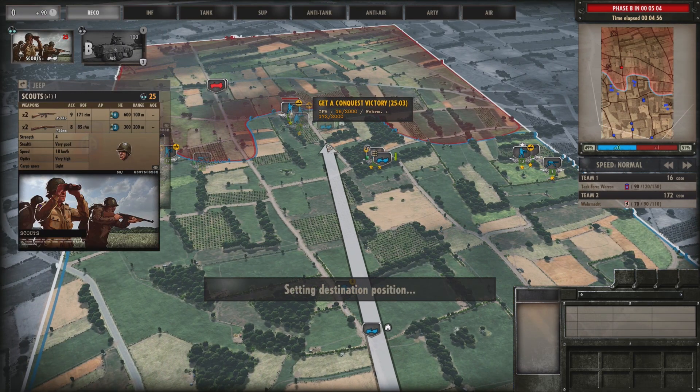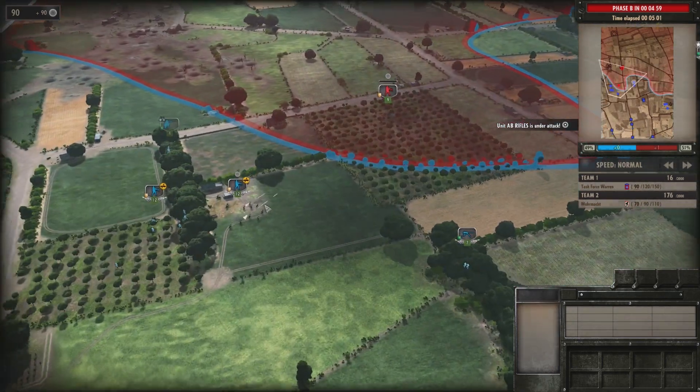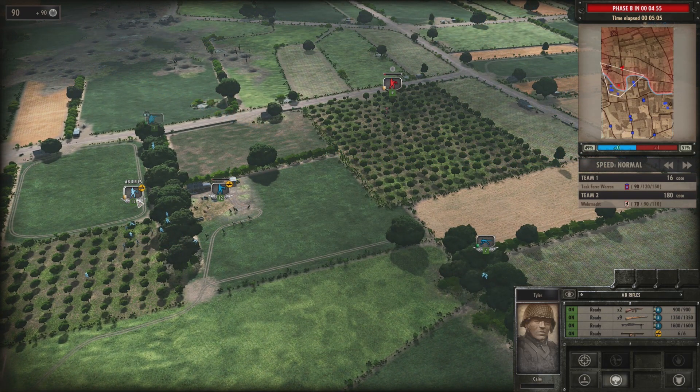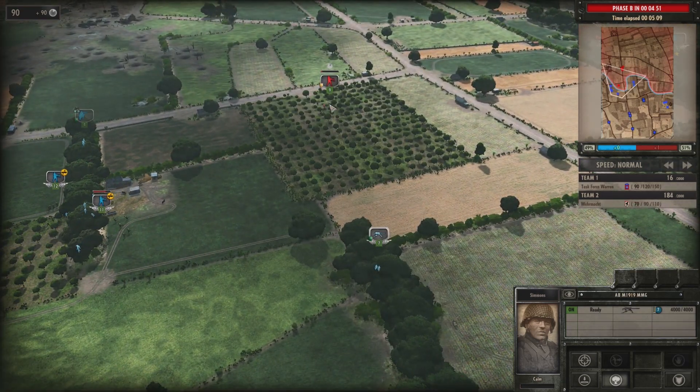You can play a single-player campaign where you take on the Axis and try to open up that western front. You can also play as the Axis and try to stop the Allies from opening up that front.